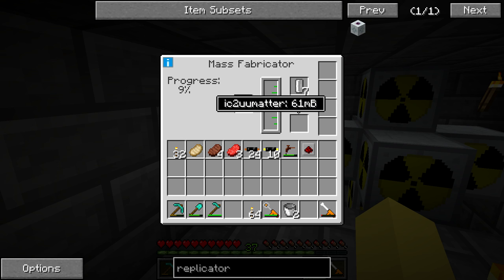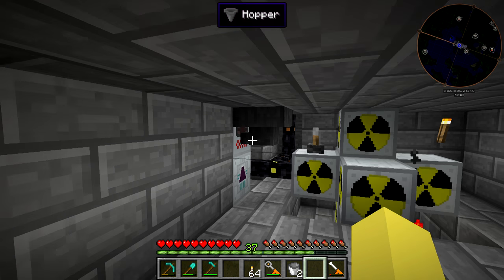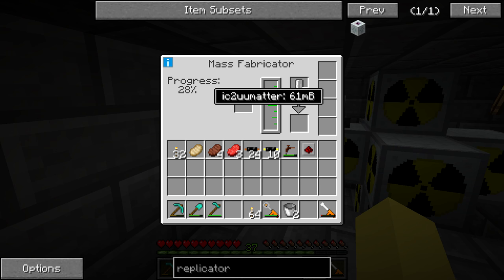Right now we're sitting at 61 millibuckets. I've been on here for a while - it took like three to five hours to prep for what I was doing today, so I was able to generate a lot of this. It would have been a lot better if I'd had a lot of scrap to put in there, but this is enough UU Matter to duplicate say a diamond or something.